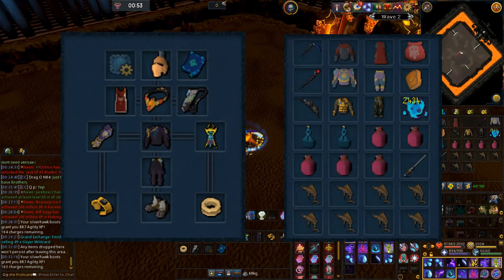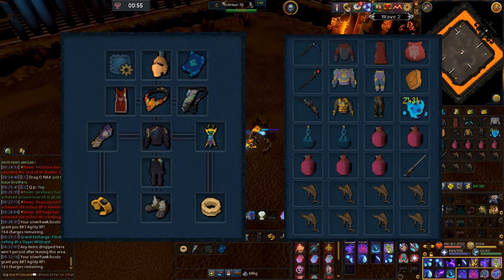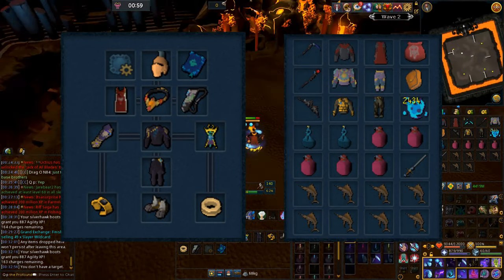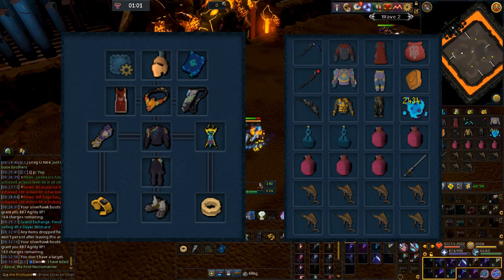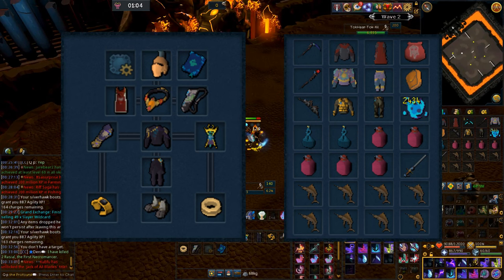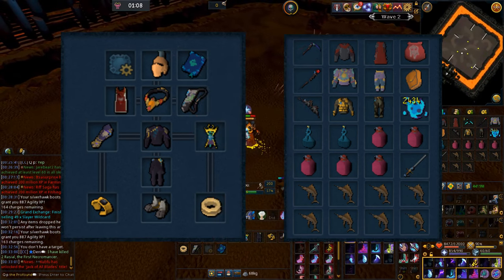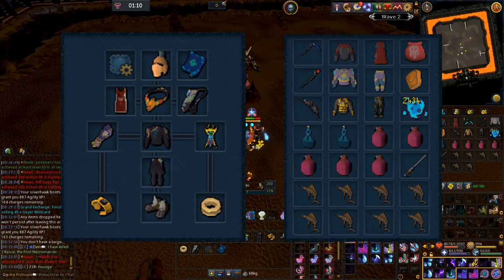For the gear setup, grab a 2H weapon for each regular combat style along with the corresponding body and legs. The rest of your gear can be hybrid gear. You can also use the obsidian armor from the Fight Cauldron if you have it and swap helms with each style, although there's no Necromancy helm, so you'll still want to bring your Necromancy gear.